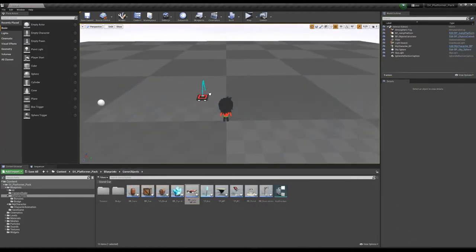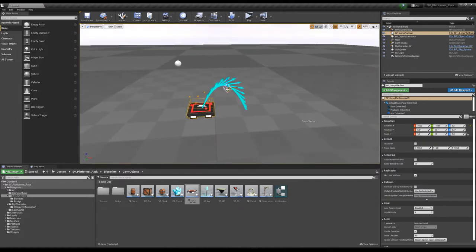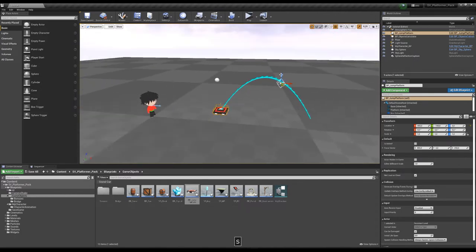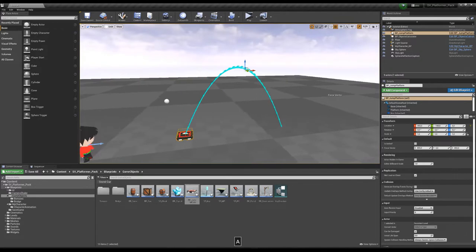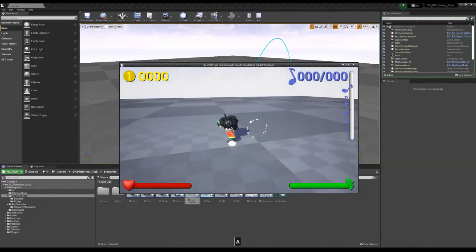Now I'll show you the jumping platform. Put the platform somewhere in the center. It has a visual variable — drag it to place wherever you want to define where you can jump. There is an 'is active' option; let's set it to active and it becomes green.